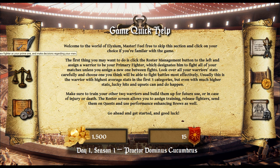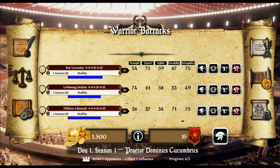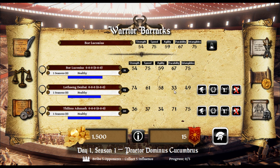So what do we have here? These are Bor Luconius, Lothang Dan Bai, and Thalissa Udenash. The first three average stats have to be averagely well. I kind of like this one — she has everything average, although this one has everything pretty damn high. He's very fast though, so Bor Luconius — yes, he's going to be my primary fighter. There we are.